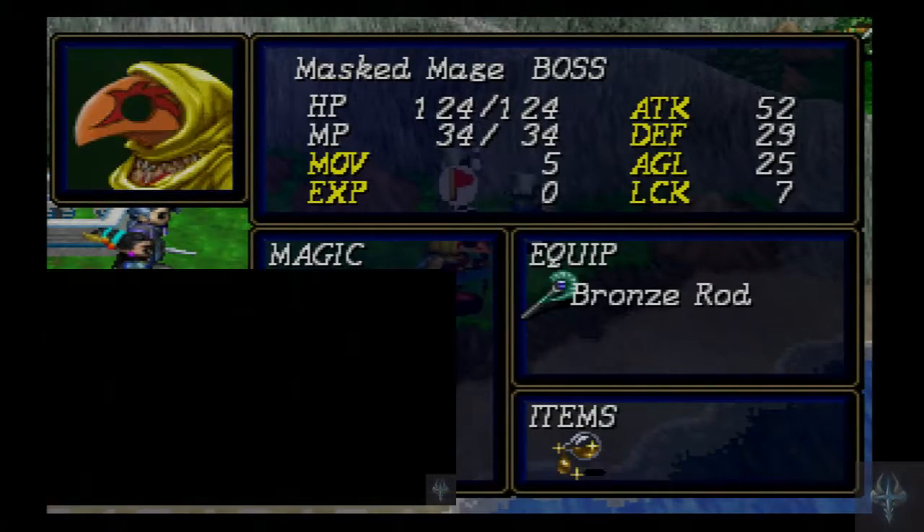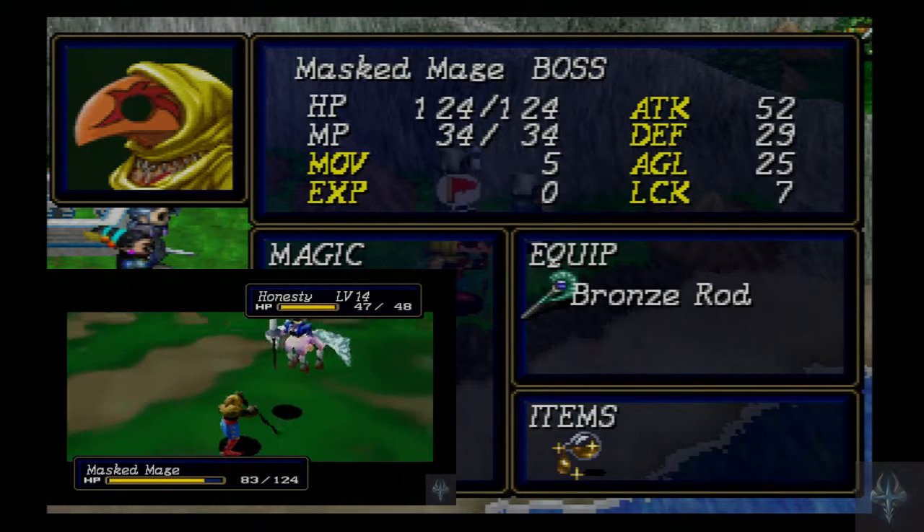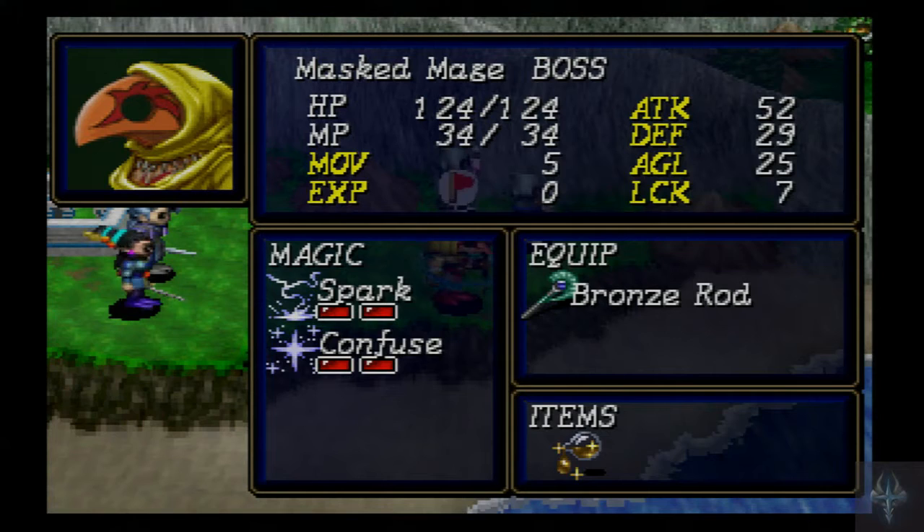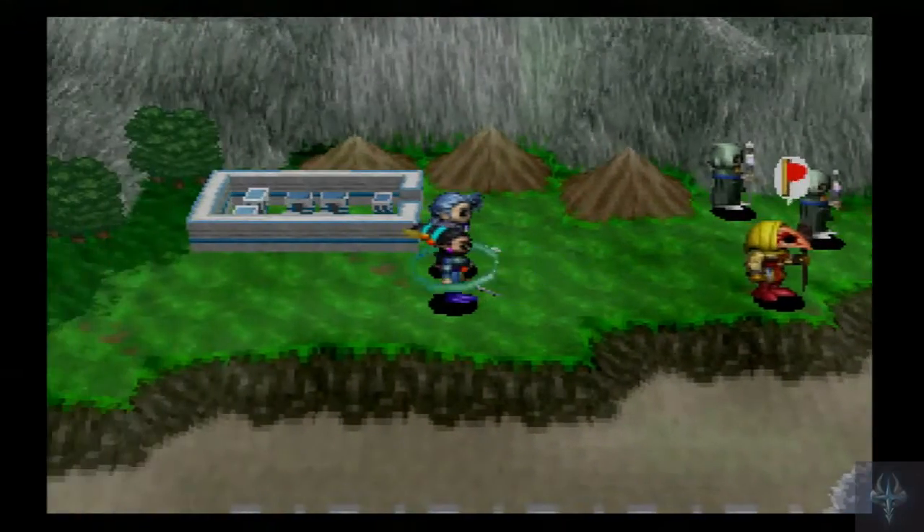The boss of this battle is a masked mage: HP of 124, MP of 34, movement of 5, attack of 52, defense of 29, agility of 25, luck of 7, bronze rod with Spark 2 and Confuse 2. He is a threat simply because of those two spells — that's really all he brings to the table. He can throw out two Spark 2s, so we've got to be careful about that.